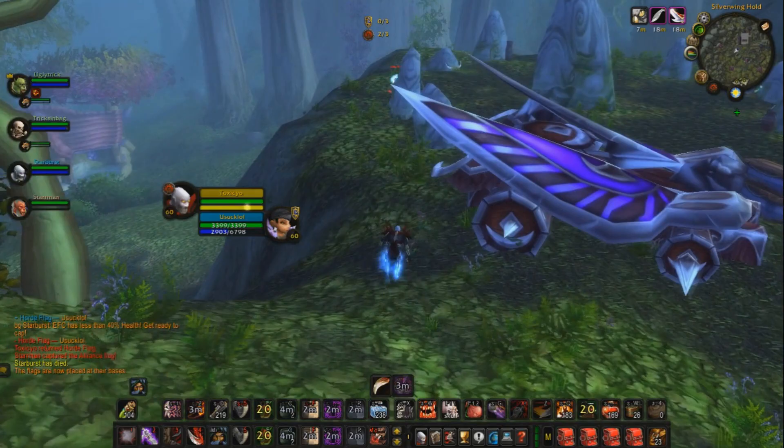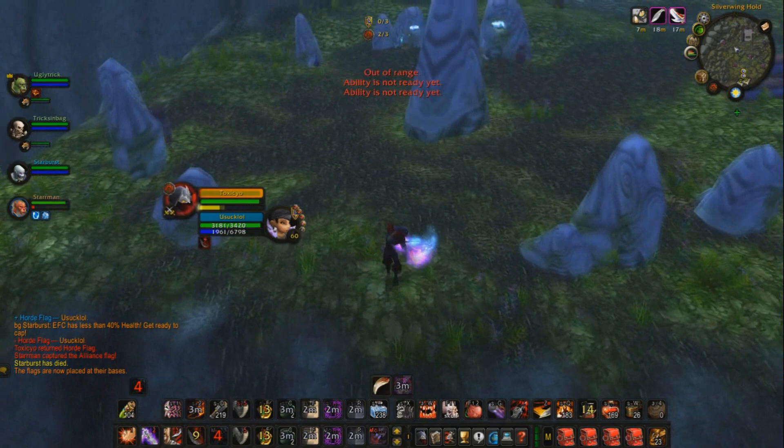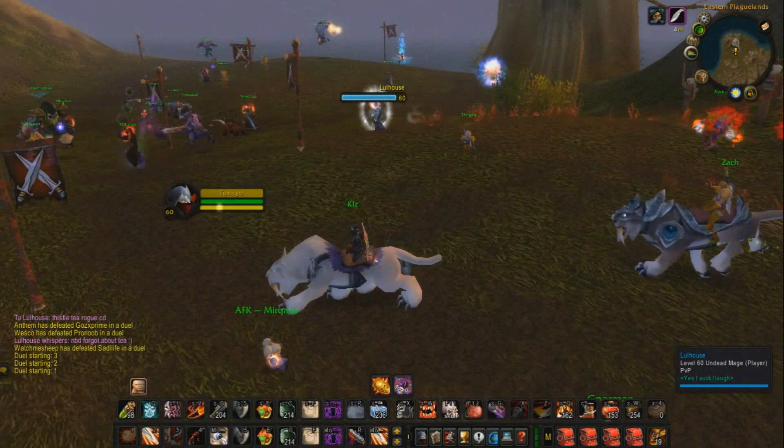Now we're moving on to tips and tricks. The first tip is about cheap shotting mages. You go up to the mage and cheap shot him — you know he's going to blink so you use your Gouge, and if you use it at the same time they blink, they'll actually be stunned in the Gouge after they blink. If you can pull this off it's going to be a very easy win versus a mage.